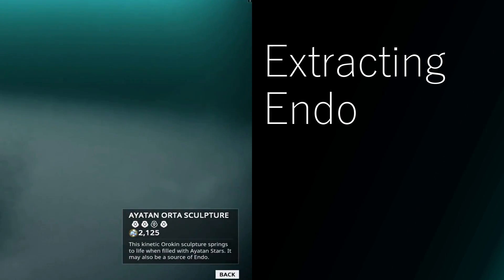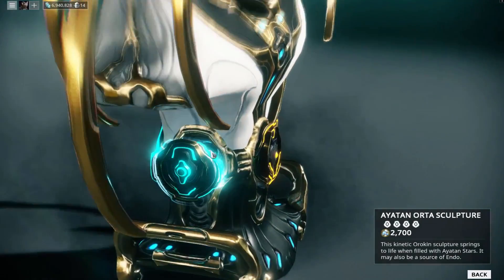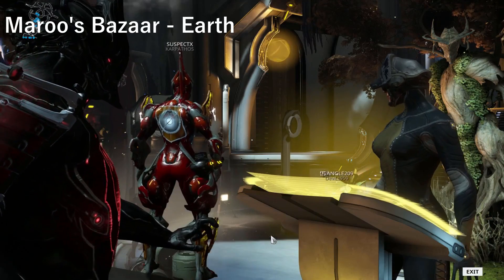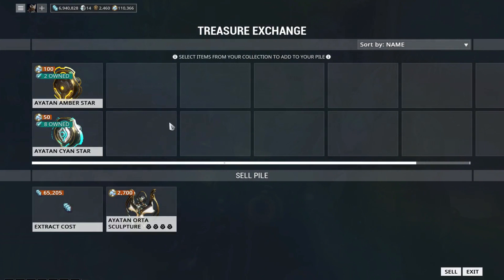So by this point you should have a sculpture complete with stars, and now we're ready to claim the endo. To do this, head back to Maru's Bazaar, talk to Maru, and click 'Extract Endo From My Iotan Items.' Click a sculpture to add it to your sell pile and you'll see how much endo it's worth and how much it's going to cost you to extract. Click sell and you're done.